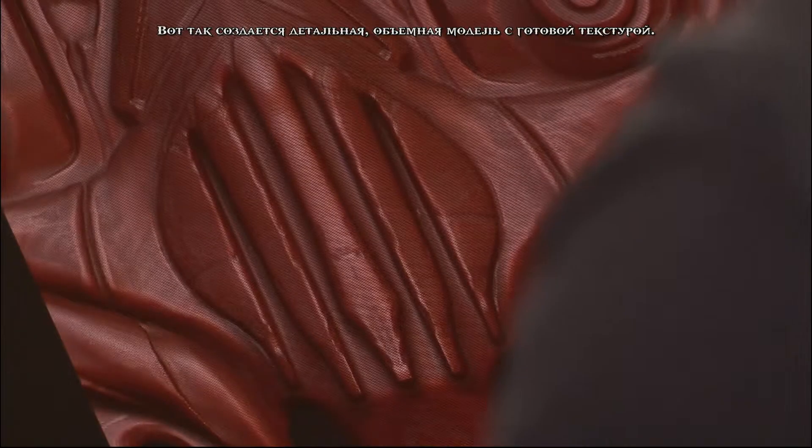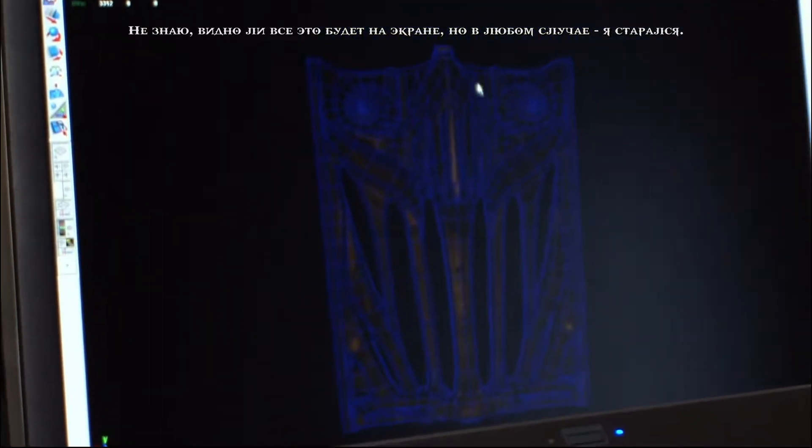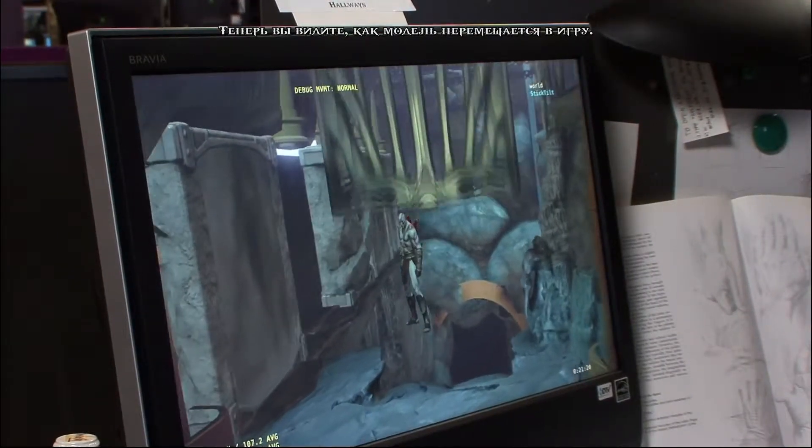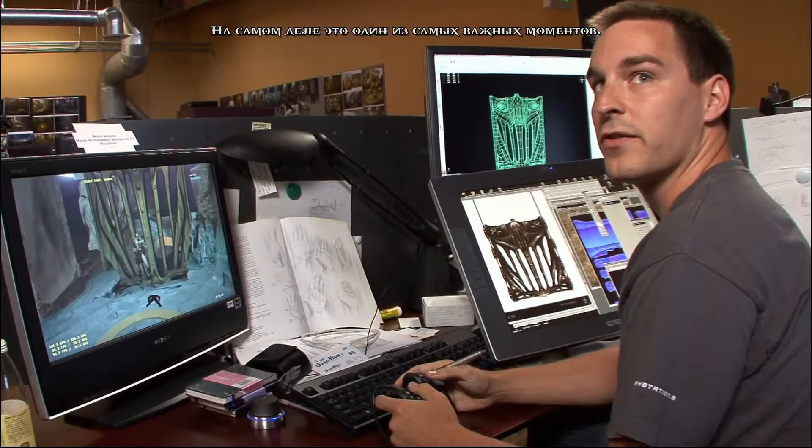Once we get it to that point, we end up getting all that high-poly detail as a texture. You can't really see it too well on here, but on this screen you can see how a lot of that high detail gets transferred on there. That's really one of the big cornerstones of all this next-gen stuff.